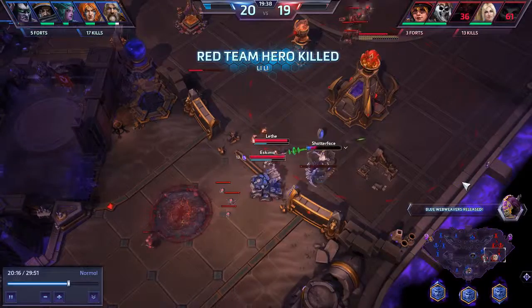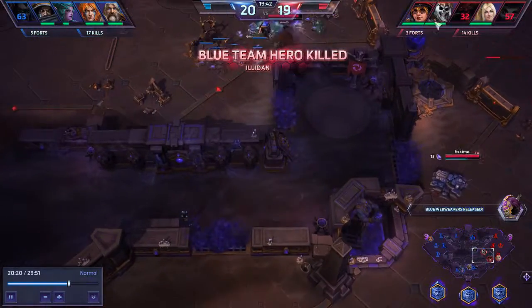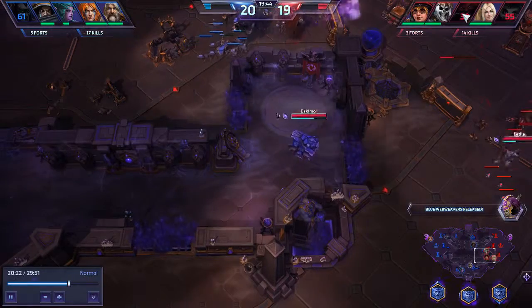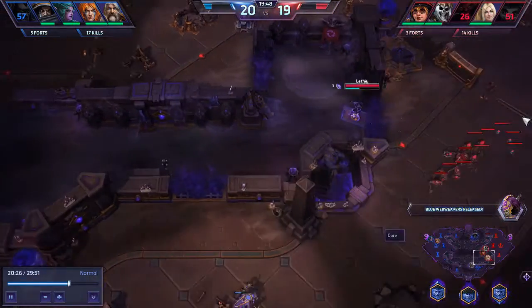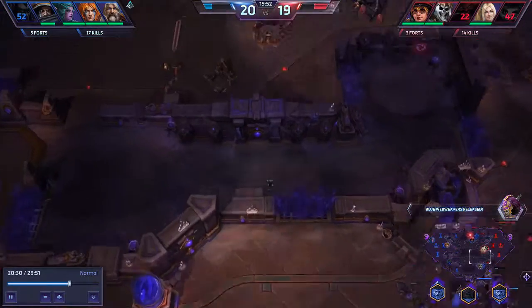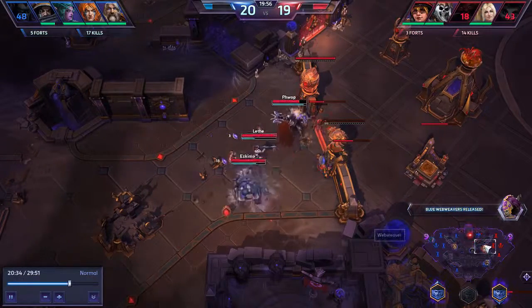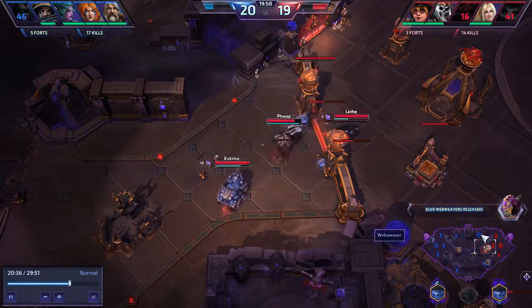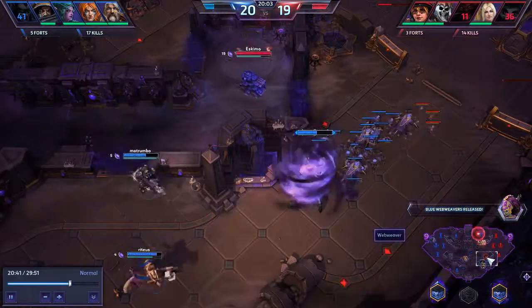Illidan goes very deep to try and get that Lili kill, which he does secure. We trade Diablo and Lili for an Illidan kill. I come in from behind while that team fight is happening and March of the Black King into their rear ranks — chunking them but not actually killing them. This gives us time to recover from the Webweaver push while Illidan at least isn't harassing us.